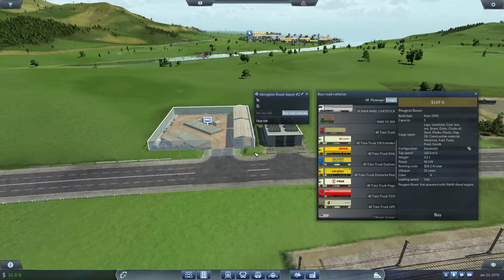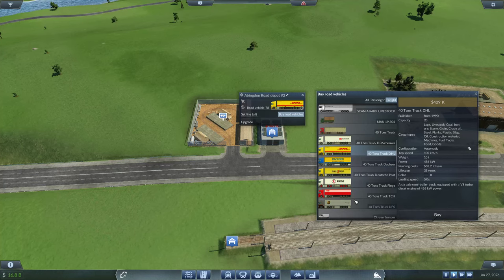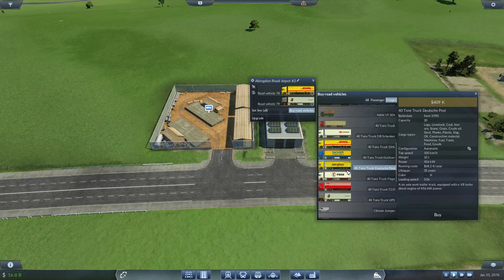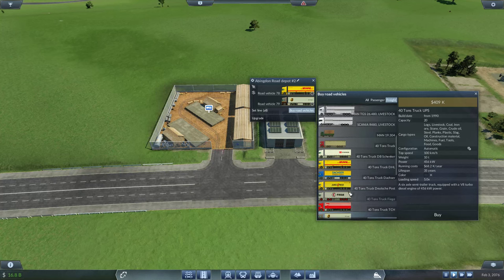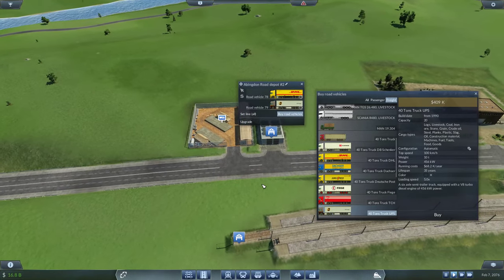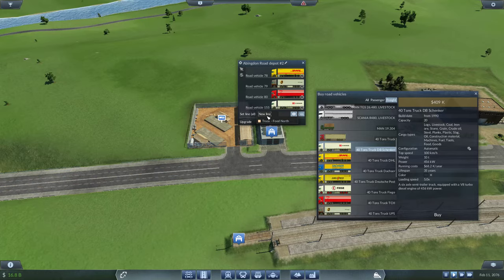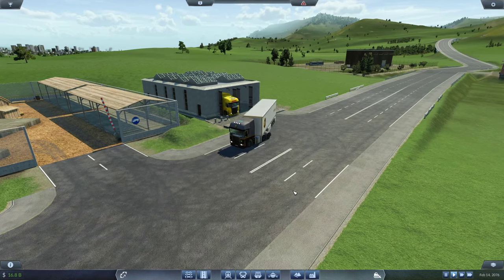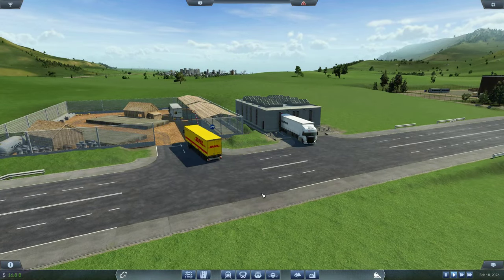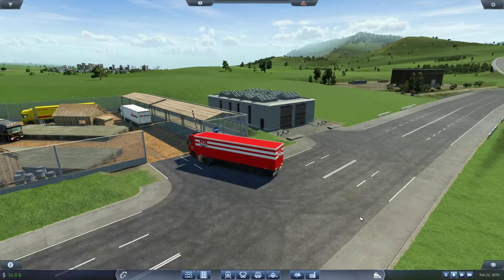Let's buy a vehicle — for now let's pick DHL and UPS because those are the brands I'm familiar with. These guys can go 100 km/h, power is 456 kilowatts. We'll do that — maybe we need around four trucks. Let's vary it up: different colors, and one DB Schenker. The fleet has arrived! That engine sound is epic. I would drive that — I love the look of these trucks.